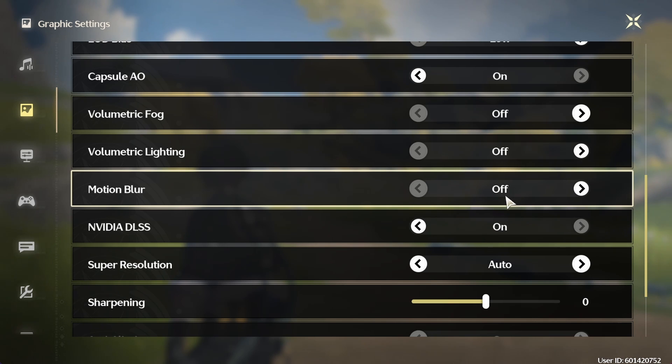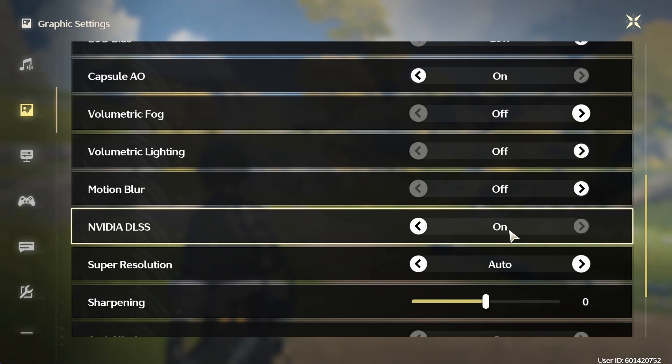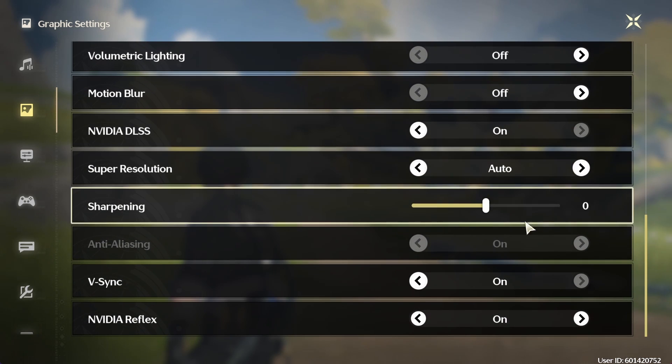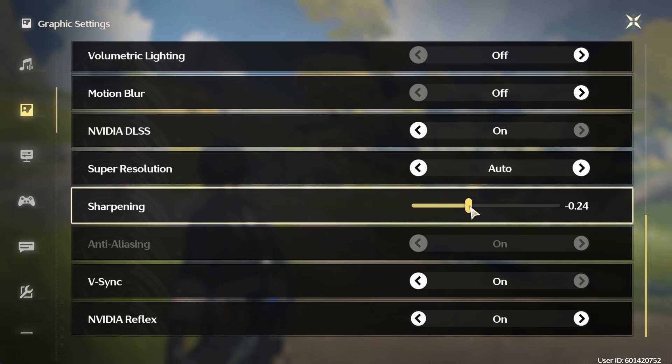Enable NVIDIA DLSS and set the Super Resolution option to Automatic. Leave the Sharpening option at 0, though you can reduce it if you notice any lag after applying the next settings.